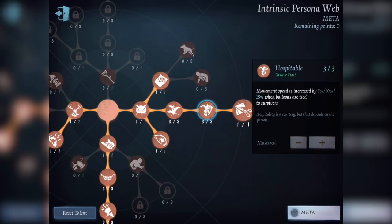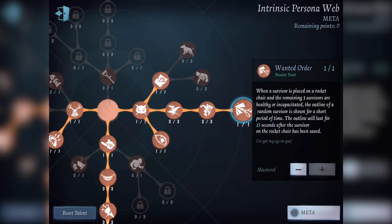Next, movement speed is increased by 15% when balloons are tied to survivors. This really helps out when it's tough to get to a rocket chair — it helps them not struggle free. I really like this trait. And lastly, Warranted Order: when a survivor is placed on a rocket chair and the remaining three survivors are healthy or incapacitated, the outline of a random survivor is shown for a short period of time. The outline lasts for 25 seconds after the survivor on the rocket chair has been saved.